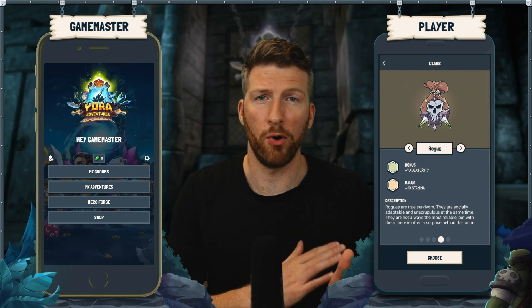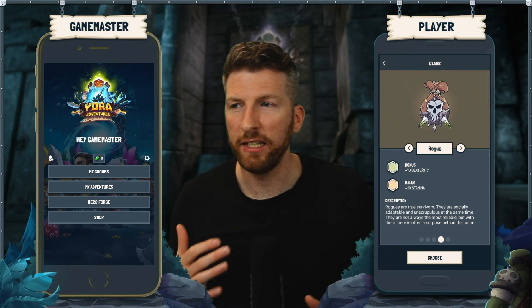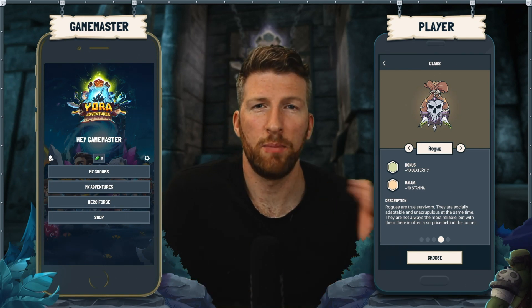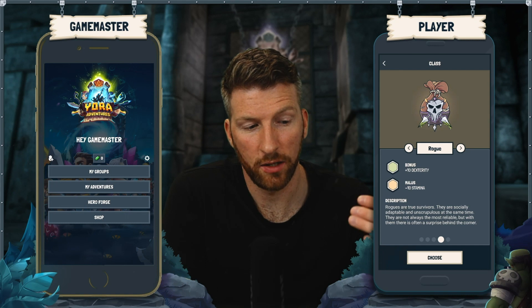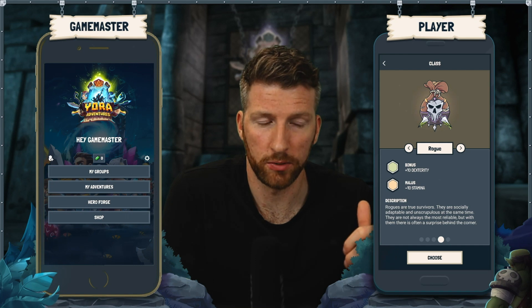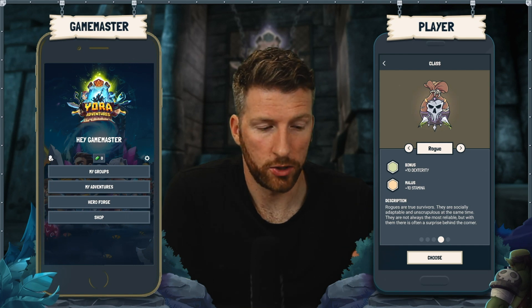I'm gonna go with rogue because I want to be that agile, street-smart kind of guy. Keep in mind there is a plus on dexterity and a minus on stamina, which means that will influence our attributes, and those we're gonna choose next.